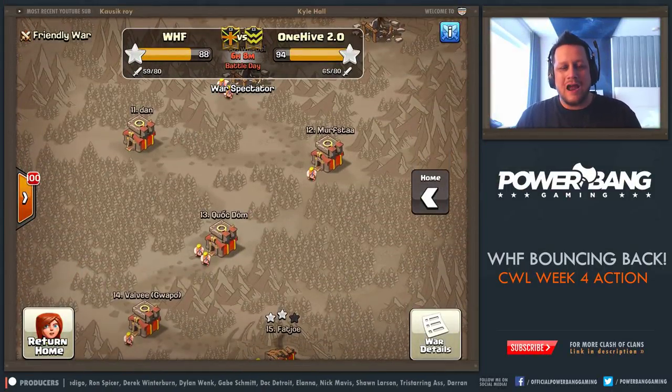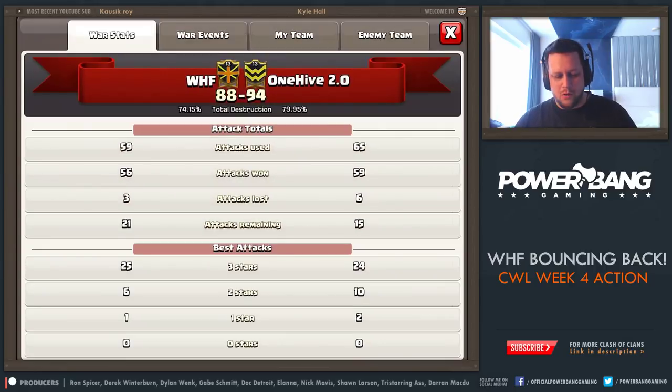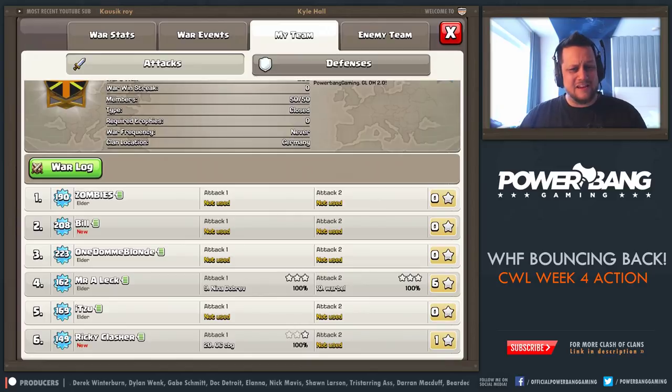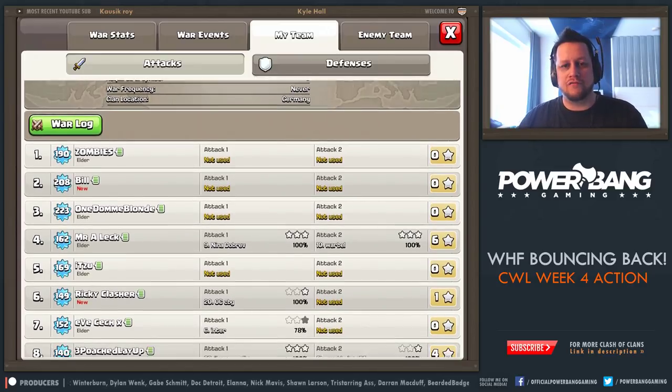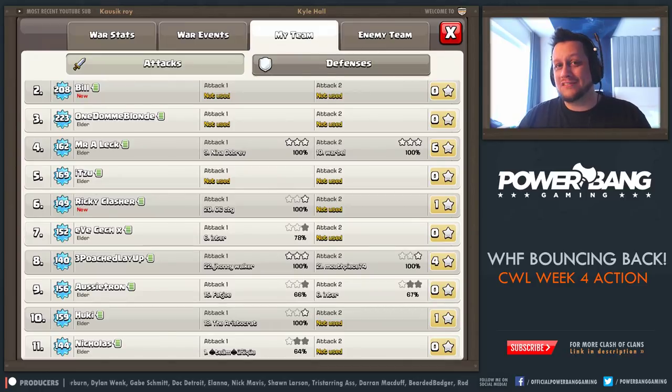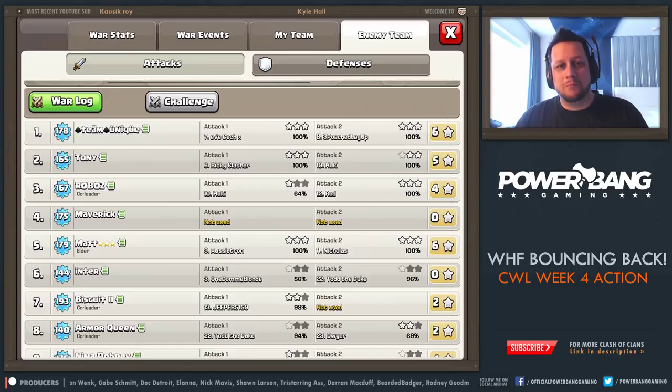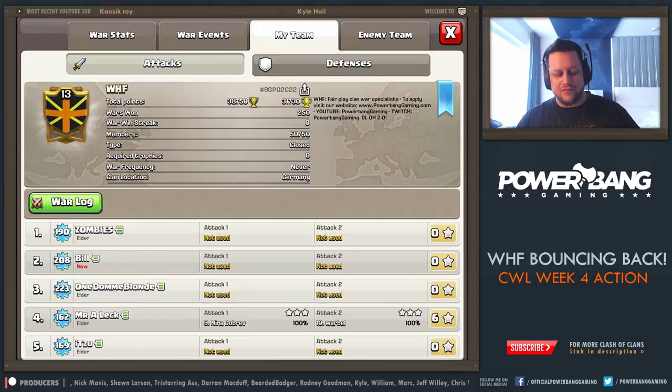We've had a pretty competitive war so far. Our 94-88 is the current score — OneHive 2.0 out ahead right now. But as you can see, WHF still has looks like eight Town Hall 11 attacks left over. Two for two so far for our Town Hall 11s. Our Town Hall 10s are the story — we'll get to that in just a minute. On the other side, we've got a completely different story with OneHive 2.0 having used most of their Town Hall 11 attacks. Only two left to use, and it looks like they've missed one so far. Pretty good job on the dips from OneHive 2.0, but they're almost out of Town Hall 11 attacks, and that's where we're hoping to make up the difference. Let's go ahead and take a look at the Town Hall 10 game.